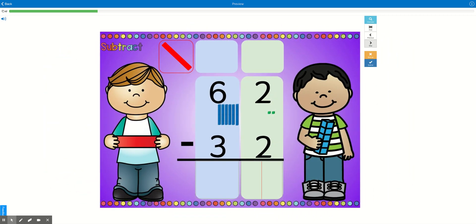And I want to show you one more. The other part of that poem goes: if the number is the same, zero is the game. So here, if I have two cookies, I can give two away to my friends and I'll have zero left over. I don't need to go borrow anything. If the number is the same — two is the same as two — then zero is the game. Two minus two equals zero. And then six minus three is three.